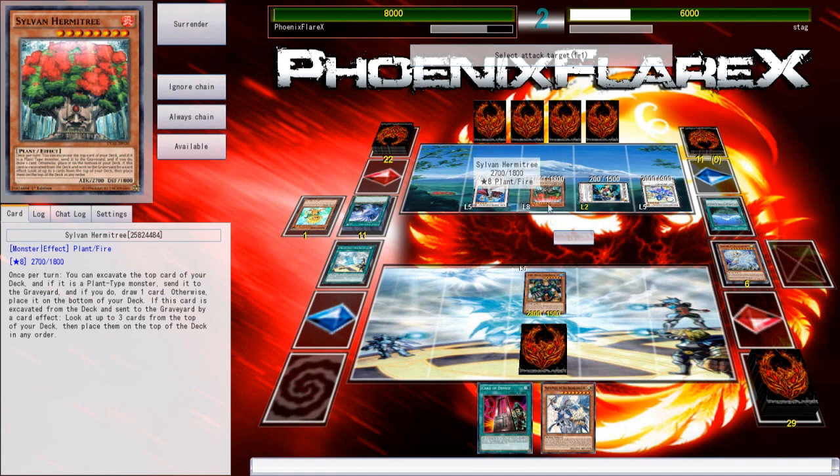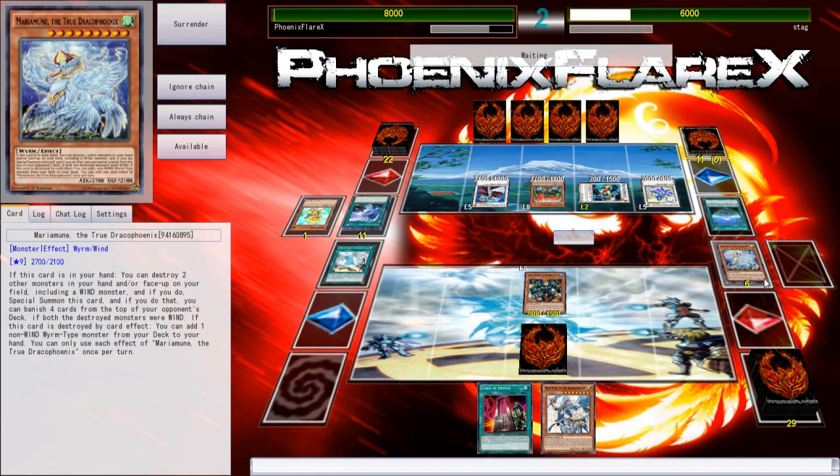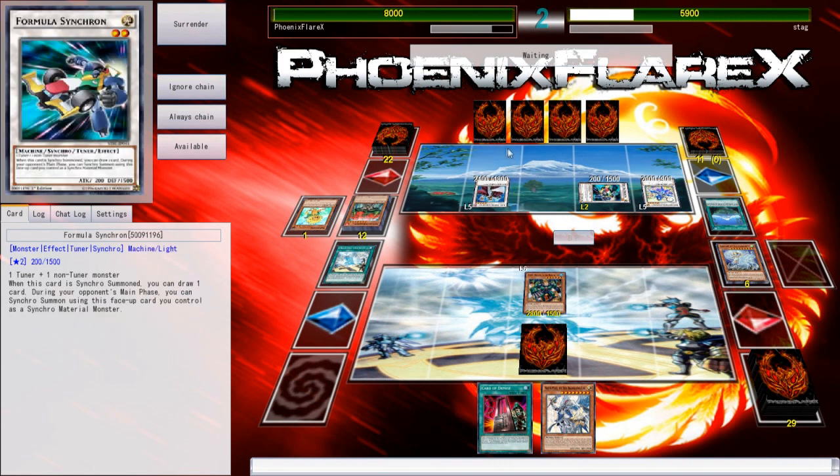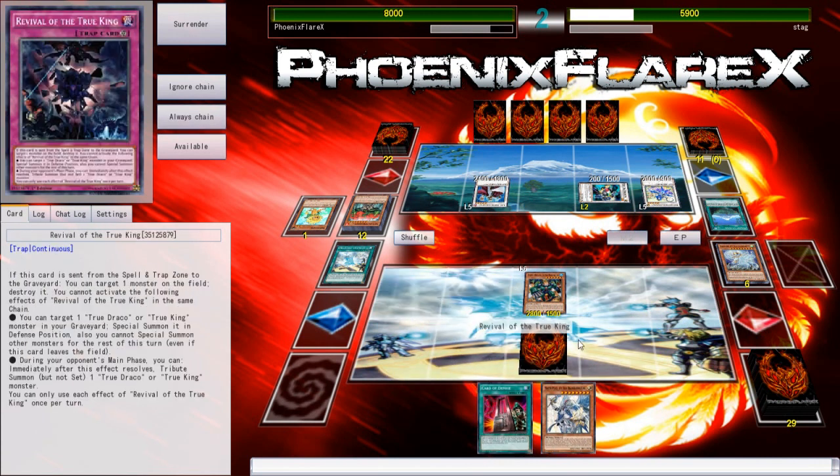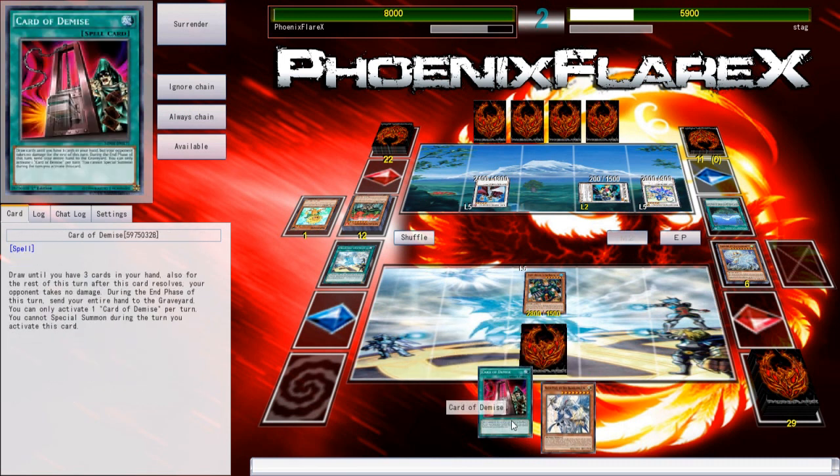But it's fine — this is completely salvageable. I definitely should have activated that spell and used its secondary effect to get the additional Normal Summon. If anything, that would have baited the Twin Twister potentially. This is bad. And now I can't even activate this Card of Demise — well, I can, but I don't want to, because I'm going to be getting rid of a Masterpiece again. This was a bad idea.